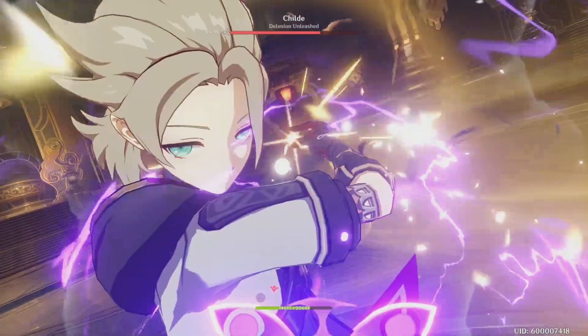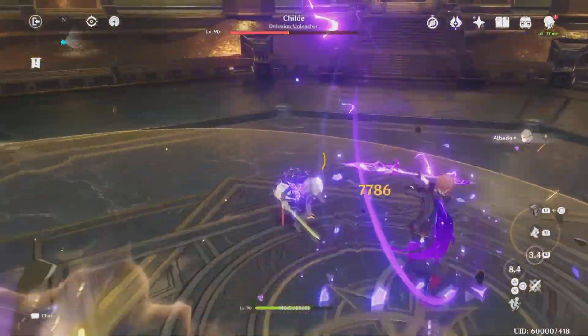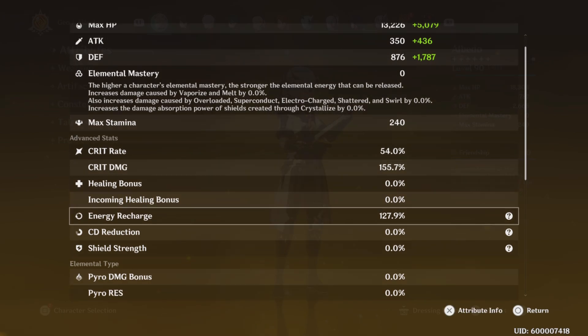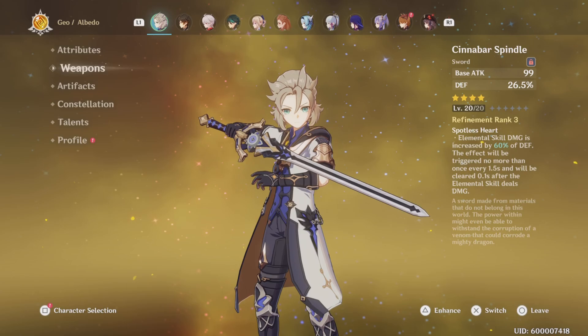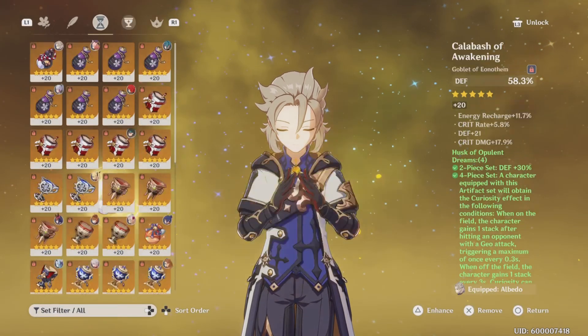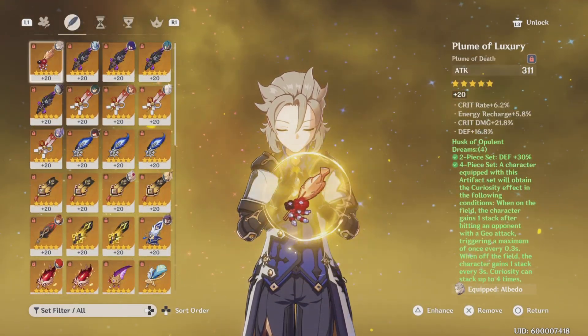You can see we hit up to about 15k and we got 21k on the ult. When we actually use the level 20 Cinnabar Spindle, I'm going to show you the new setup so you can see exactly what my setup was. I'm going to show you that new setup on the Cinnabar Spindle, because I did switch stuff around to make sure he can crit, while the Primordial Jade Cutter actually had better crit rate, crit damage, and overall better stats — except for defense.